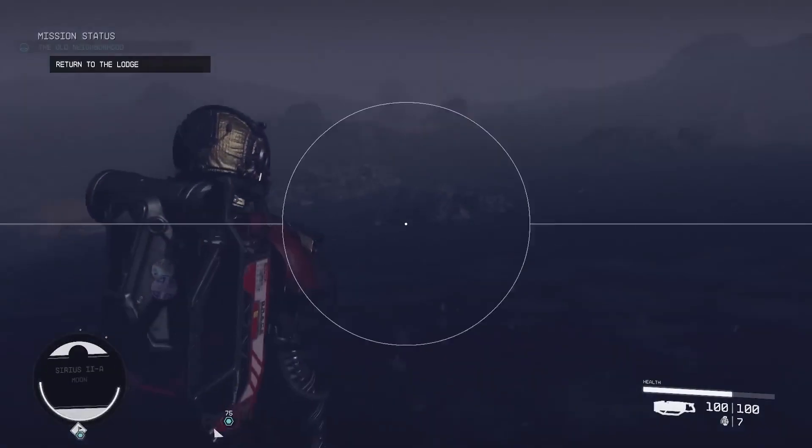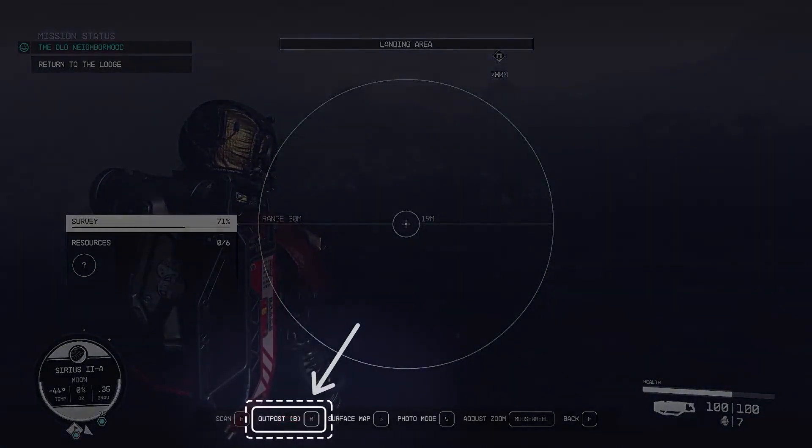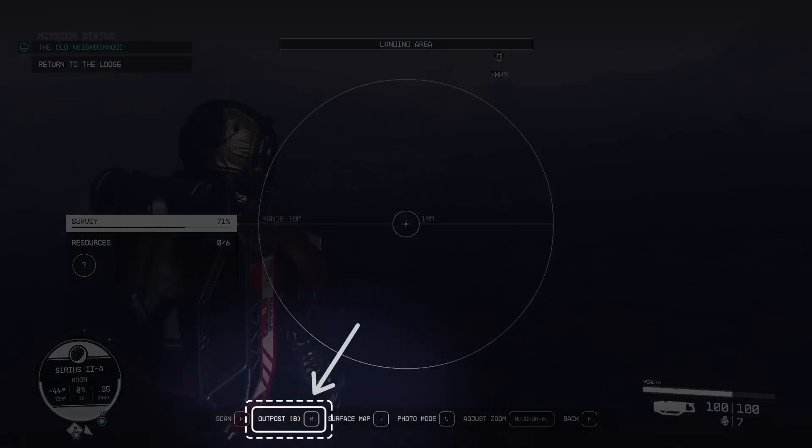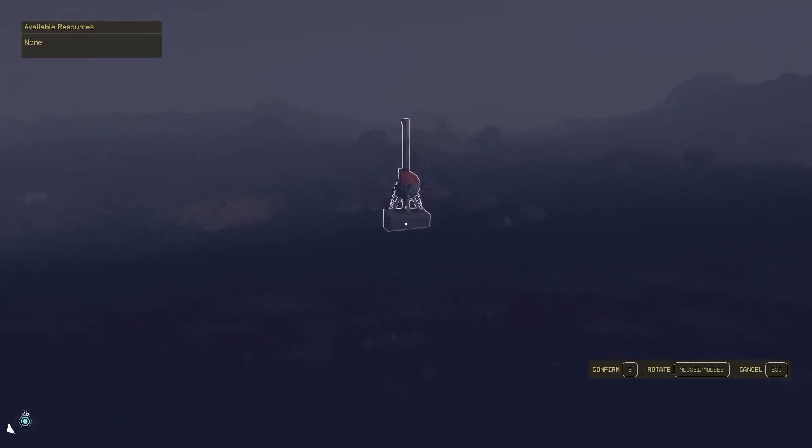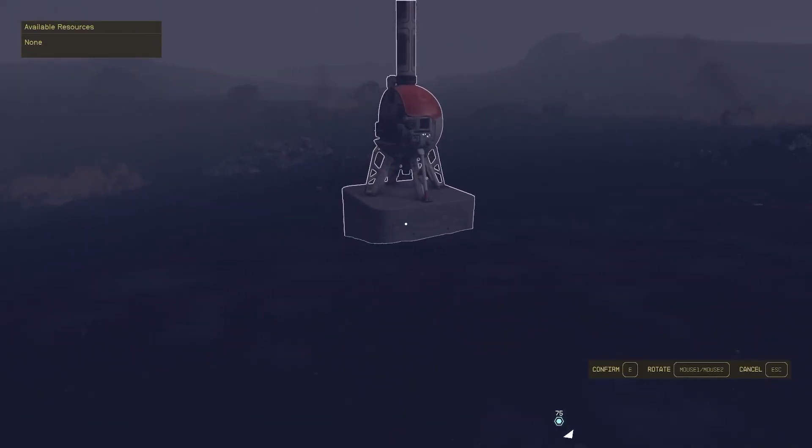To build an outpost, open the scanner by pressing the LB button on Xbox or F key on PC, and then place an outpost beacon by pressing the X button on Xbox or R key on PC. This will claim the surrounding land as your own.